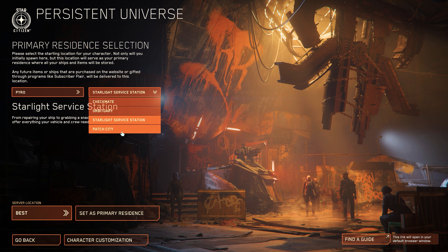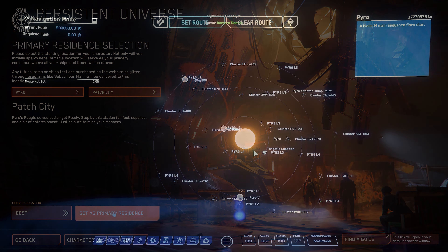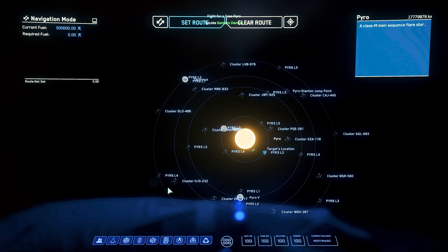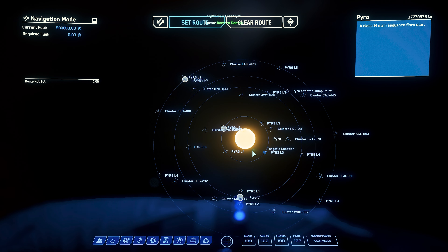These starting points can still be changed as part of the test and different versions. Number 2: Pyro is big, but not all areas are playable in the current playtest. We only have the inner circle of the system ready to play, so we already have access to Pyro 1, 2 and 3, as well as the various stations which also serve as starting locations, and some clusters.